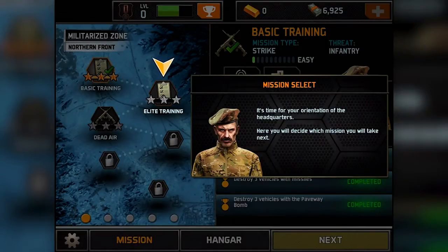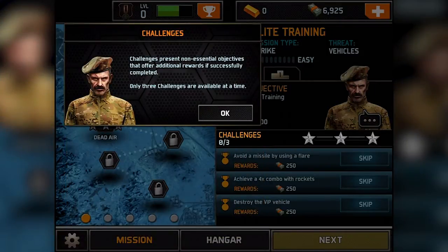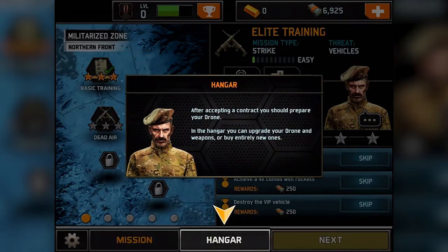Finish. It's time for your orientation of the headquarters. Here you will decide which mission you will take next. The mission objective is the primary — failure is not an option. Succeed and you'll get your check, then we'll move on to the next. Challenges present non-essential objectives that offer additional rewards if successfully completed. Only three challenges are available at a time — those are the little stars. Registering through Facebook will allow you to back up your progress and view leaderboards.